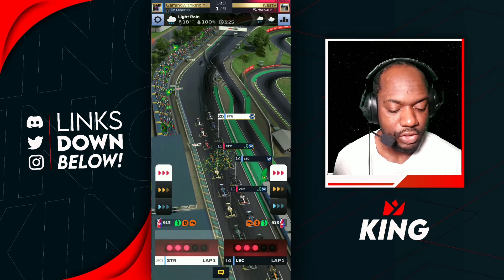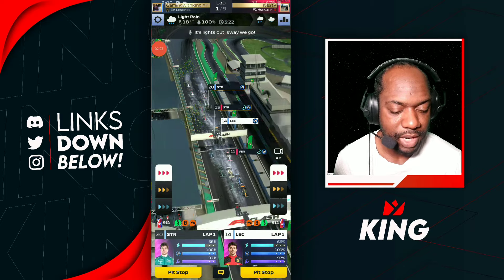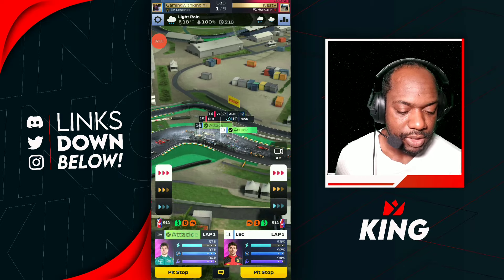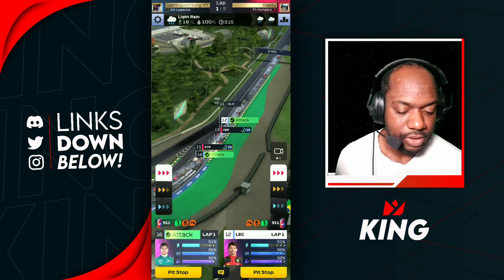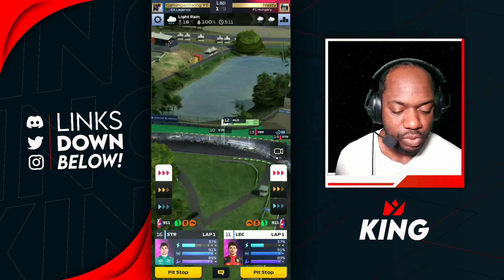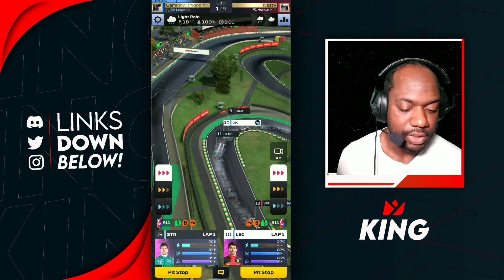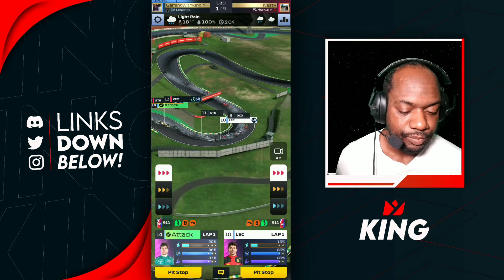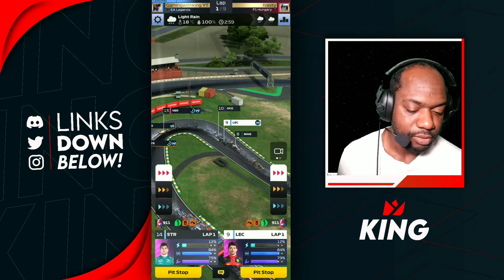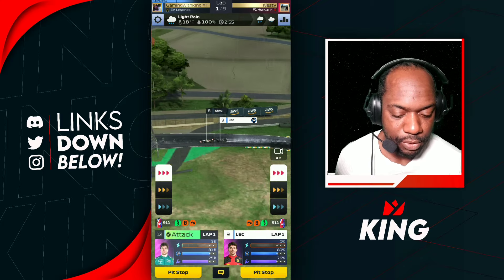We're going to boost both drivers at the start. One got a slow start and slammed into the back of a rival, but he's trying to recover. Lance Stroll is getting an okay start, moving up to P16. Leclerc is up to P10 as we go through the bends and up the inside. Stroll moves up to P14, now P13, as our power unit is finished.